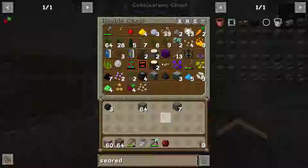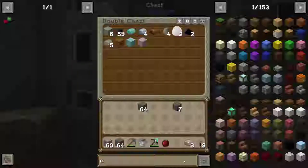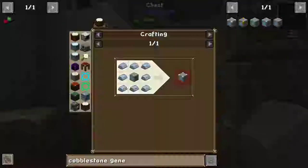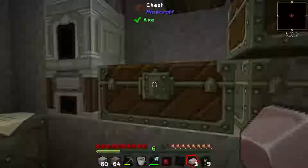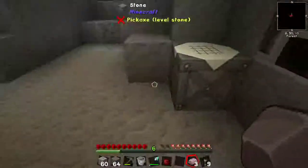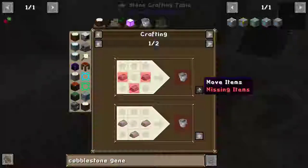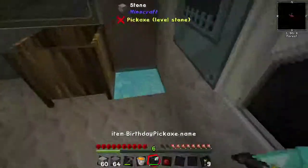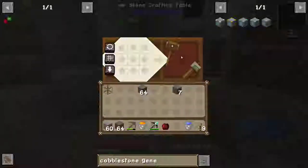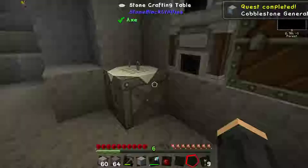I'm just going to put these things away. We need one more bucket. Cobblestone generator - tier 2 is made out of tier 1. Tier 1 is glass and cobblestone. Do we have glass? Yes. Do we have cobblestone? Amazing, just use it. We will make one. Bucket of lava and one bucket of water, and then we can make our cobblestone generator. Ta-da. It has been done.